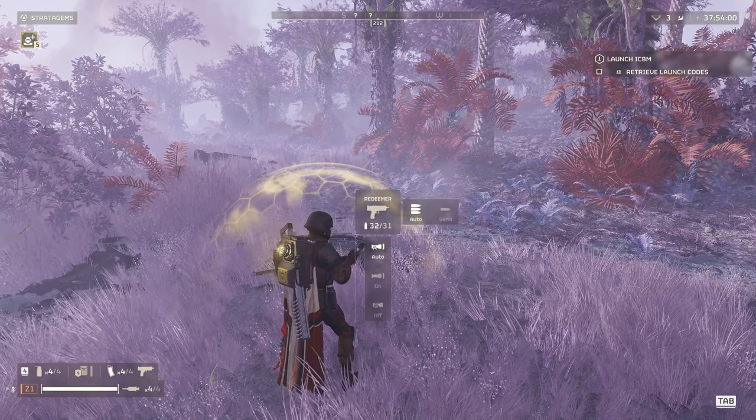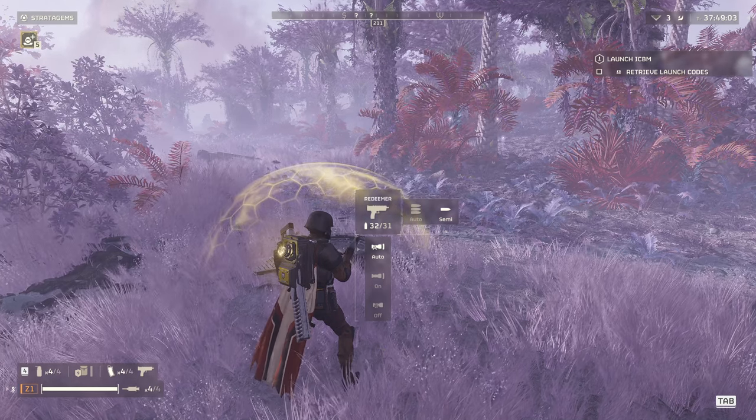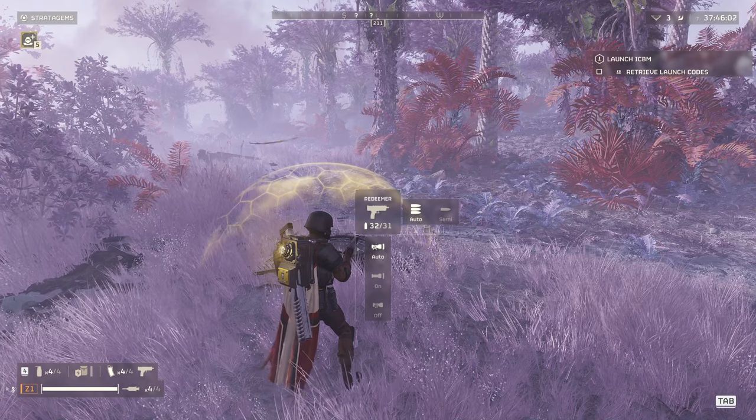Here's the Uzi — that does also have an auto and a semi, so you can choose whichever way you want to fire.